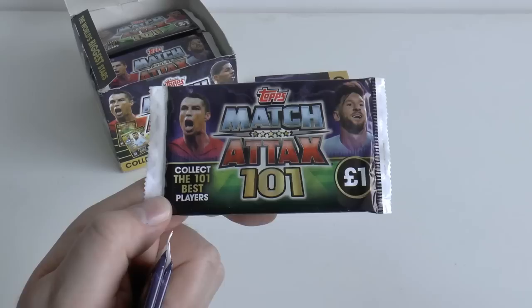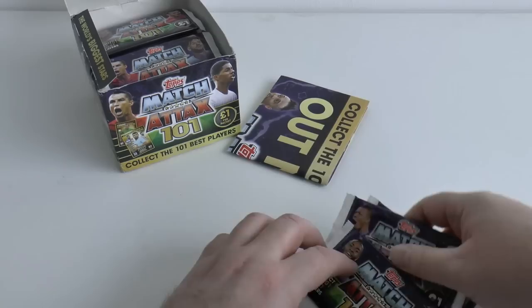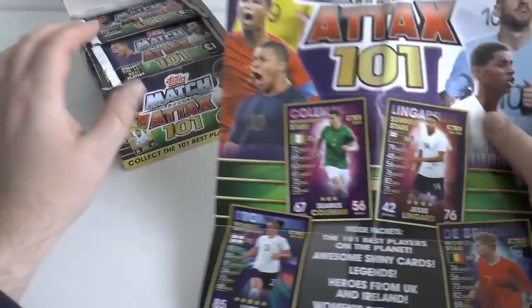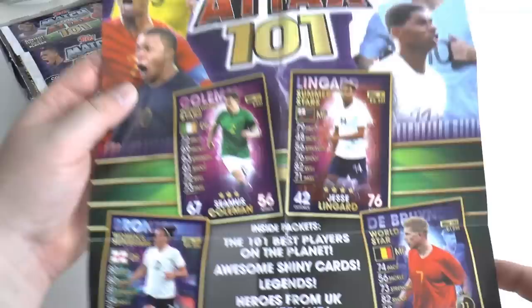We've got Cristiano Ronaldo and Lionel Messi on the first version, Kylian Mbappe and Mo Salah on the second, and Raheem Sterling and Gareth Bale on the third. As we opened the box we got the retail sales poster — a great addition to a merchandise collection — which shopkeepers use to pop in their window. On the front there's Neymar, Ronaldo, Mbappe, Rashford, Messi and Salah, plus some of the cards on show.